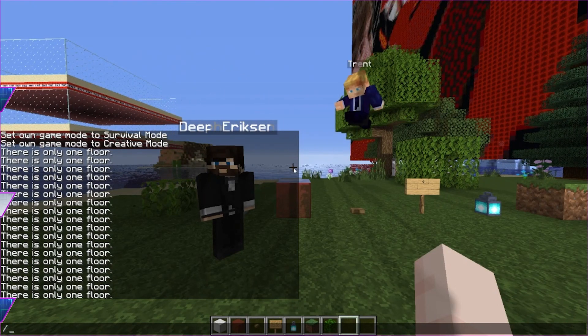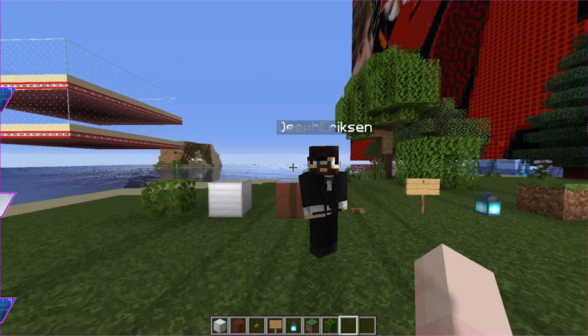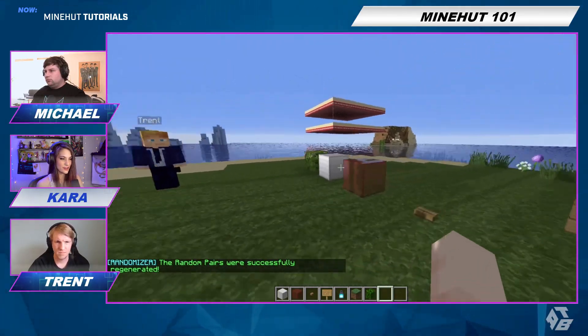So we're going to do slash randomizer shuffle. We have now shuffled blocks with their drops.